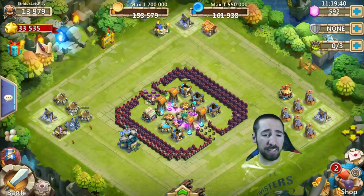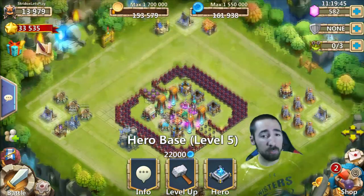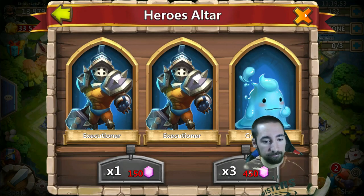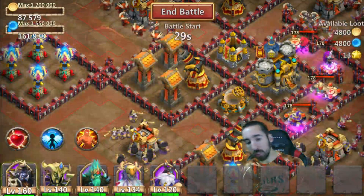We're at 592 gems — let's do a random gem roll! I didn't even know I was gonna do a gem roll this video, but now I do. Let's go — 450. Okay, we completed that dungeon, on to the next one.